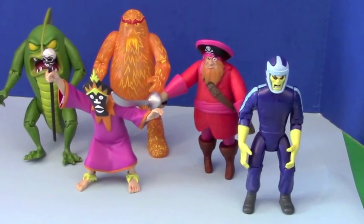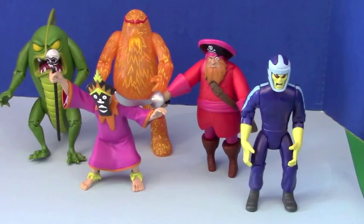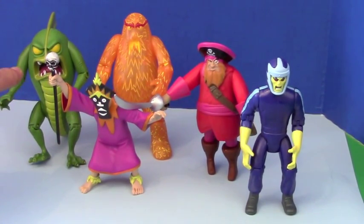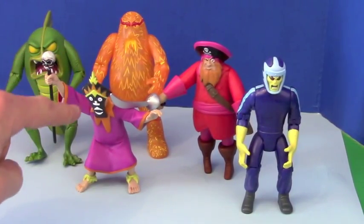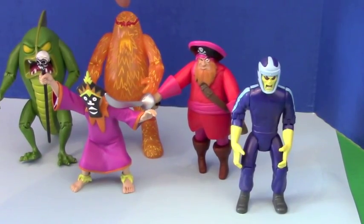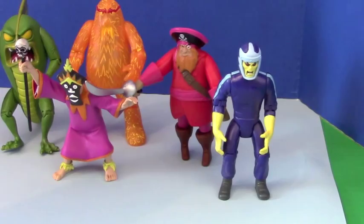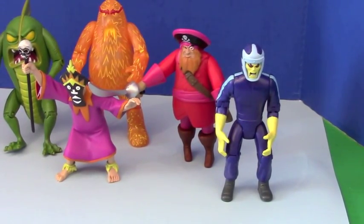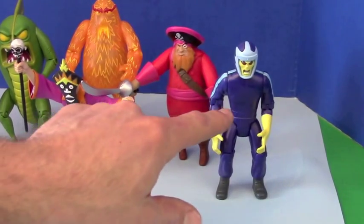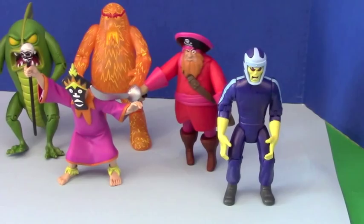So here we have the five villains that came with the set. Starting from left to right, we've got the Beast of the Bottomless Lake and the Witch Doctor up front, and the 10,000 Volt orange ghost here in the back, and then we have the Ghost of Redbeard who's your evil pirate villain, and finally we have the Ghost Racer, and he has a frightening look on his face.